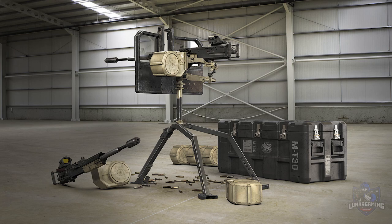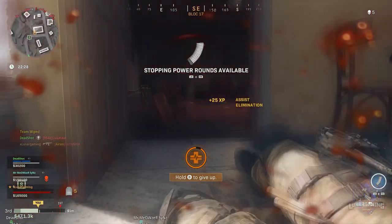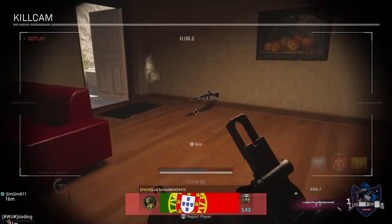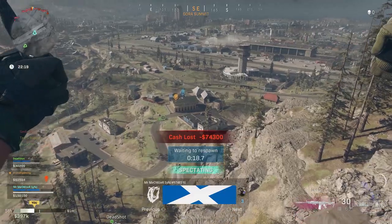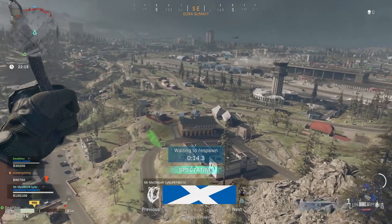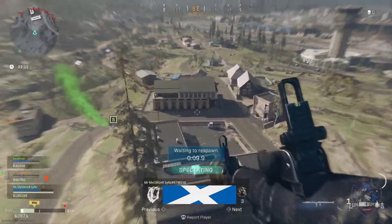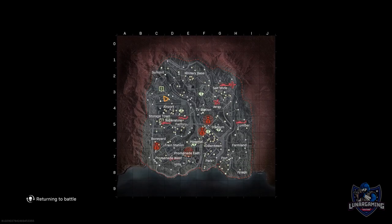Similar to how it operates in Black Ops Cold War and Modern Warfare, the Sentry Gun scans in a near 180-degree radius in front of itself to seek and destroy enemies. It executes this kill pattern for at least a minute after deploying before collapsing via harmless explosion. You can find the Sentry Gun as an extremely rare legendary item drop within a Red Door room supply box, so expect them to be very powerful but pretty rare.